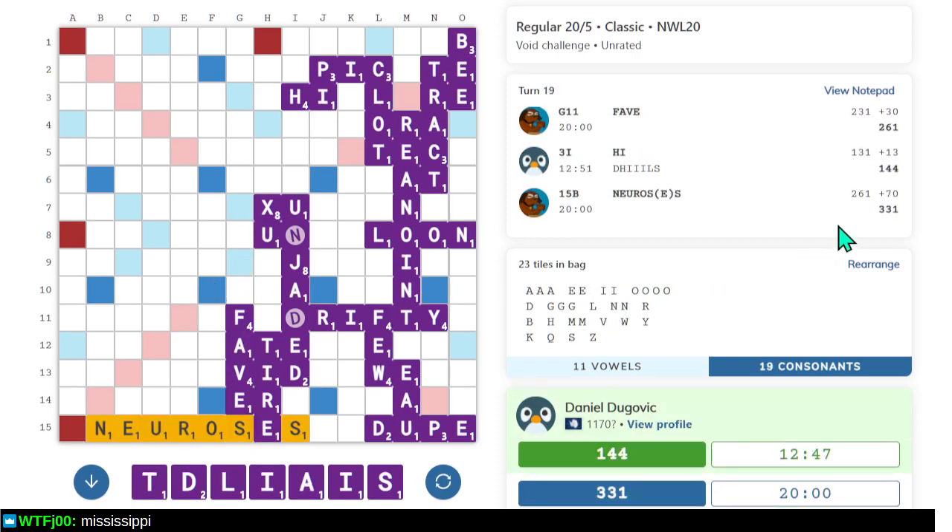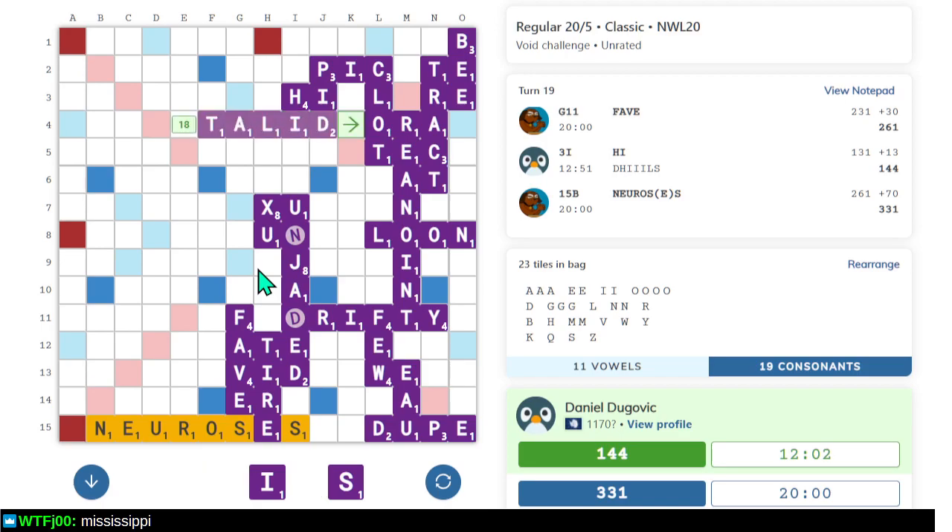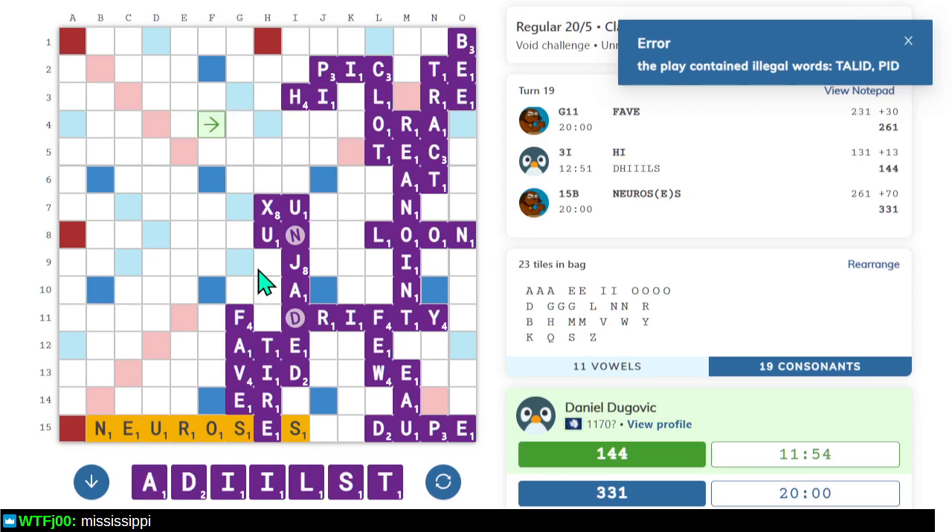NEUROSES — oh right, you get a 50-point bonus if you play all the tiles. For a second there I was stumped how that scored 70 and I was trying to mock the bot — turns out if you play all the tiles you get a lot of points. Somewhere around here is where I could be looking for a word. Did I see this word the other day? I wonder. No — I'm making stuff up again, sorry about that.